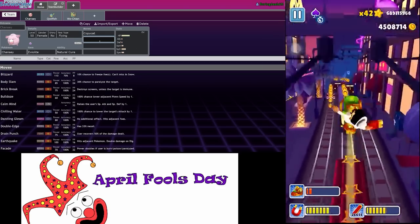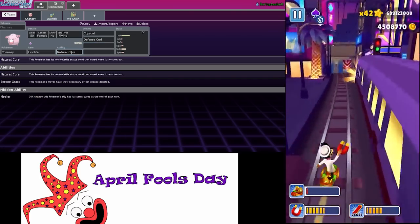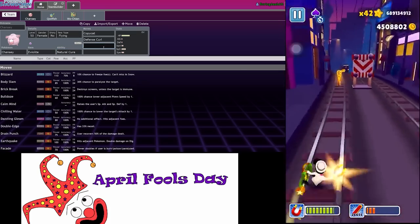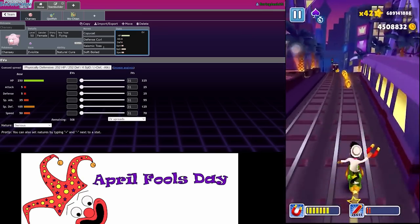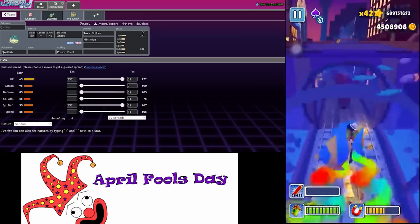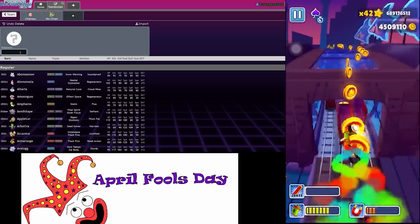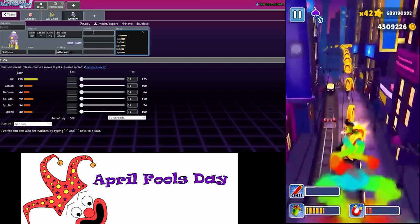Maybe - let me think - because I also want to go for Defense Curl. Defense Curl, Seismic Toss, and Soft-Boiled is probably going to be my moveset here. Sorry, I'm trying to figure out the best way to do this. Maybe I do go with Driftblim - I think I do go Driftblim because then I get Trick Room. Yeah, let's do that.